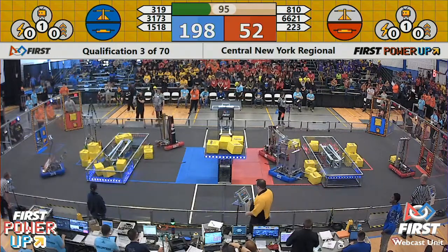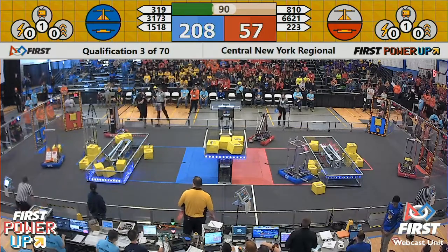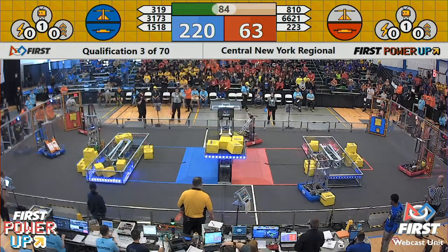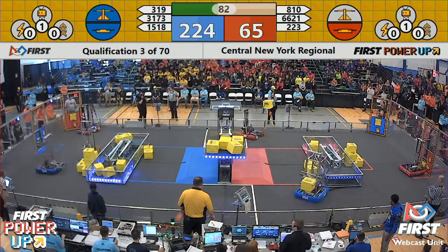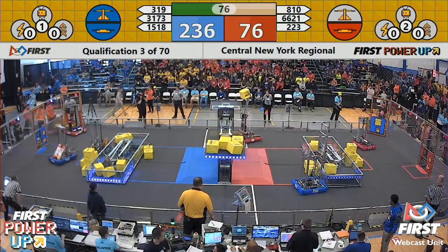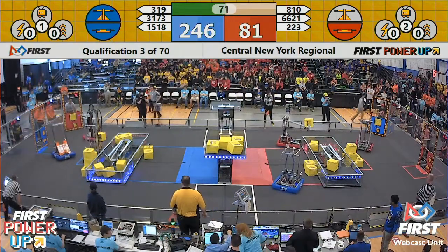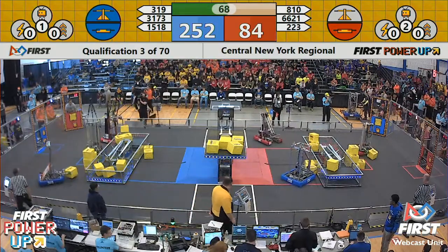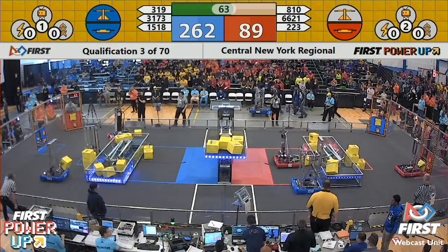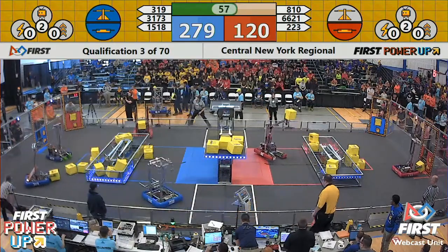2-2-3, the Extreme Heat Machine for the Red Alliance, working those power cubes over in the exchange, trying to get them to their human players where they can exchange them for some power-ups later in the match. Blue Alliance taking a huge early advantage here thanks to the ownership of both their own Switch and the scale — 237 to 78 with well over one minute left in play. 810 going for the scale but then changing their mind. The Mechanical Bulls pop one in for some extra assurance on their own Switch, with a looming threat of 1518 as they try and even the scales for the Red Alliance.